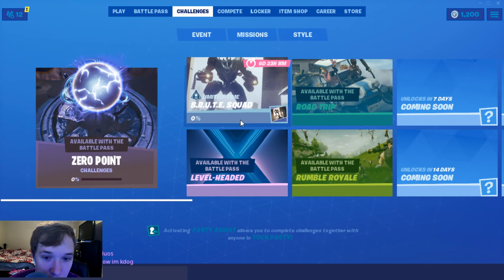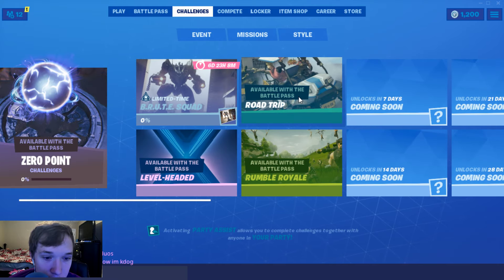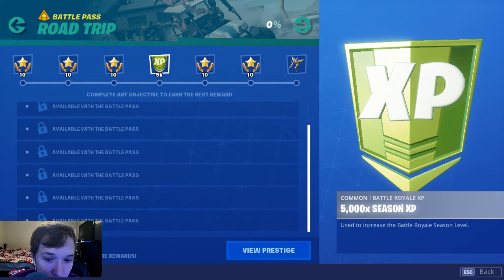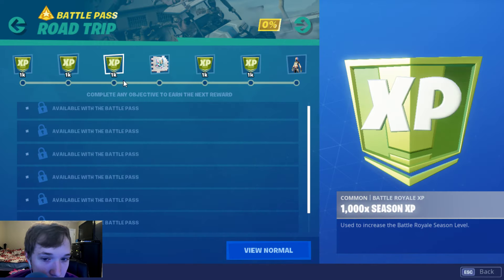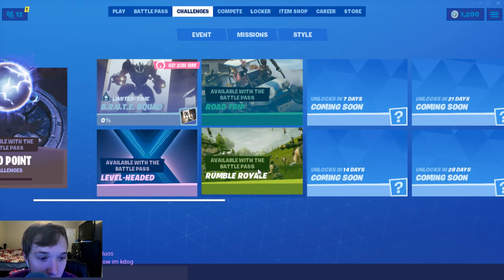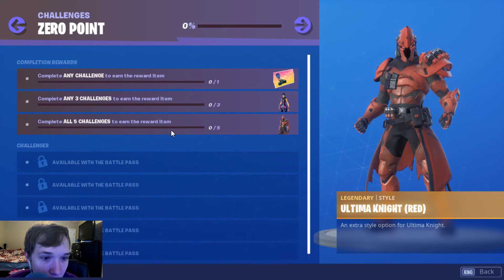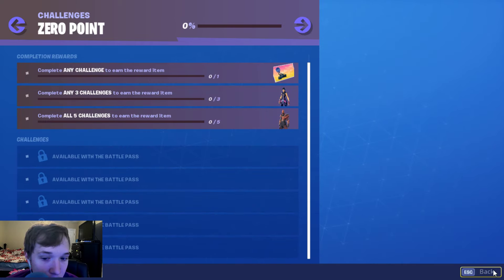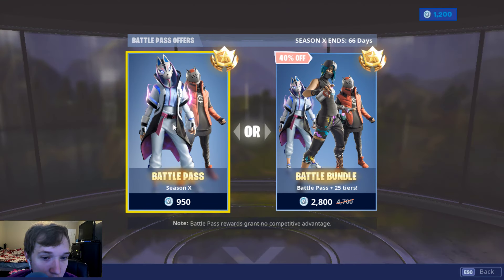For the challenges this season we have Road Trip. So you do all these, you'll get challenges, and you can prestige the challenges to get more. You can do these and get this style faster — that's really cool, it's kind of like Fortbyte but a bit different. And this is how you get these two styles — you gotta buy the Battle Pass. So let's buy the Battle Pass, shall we?